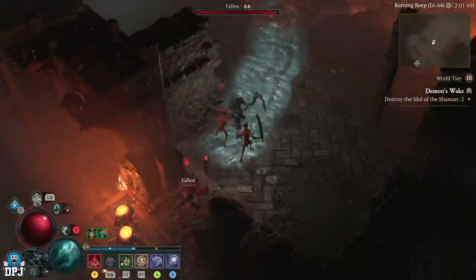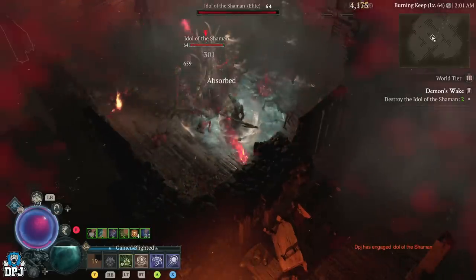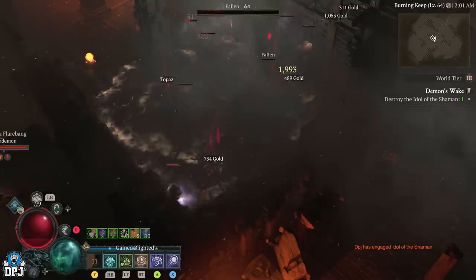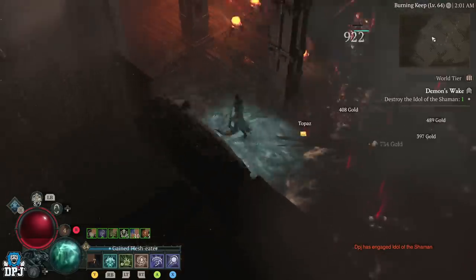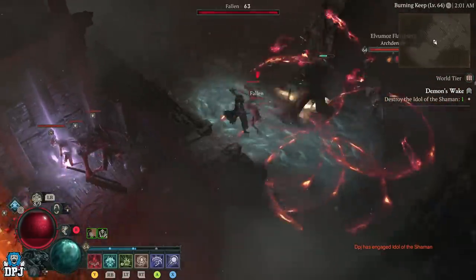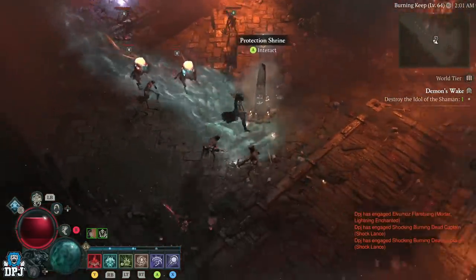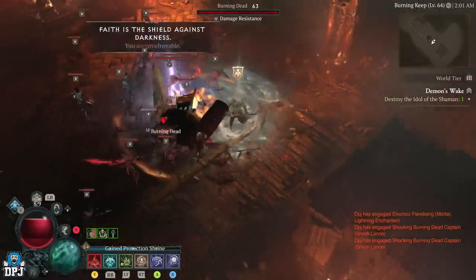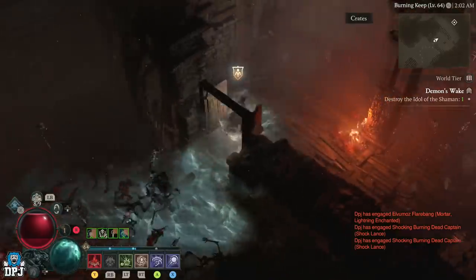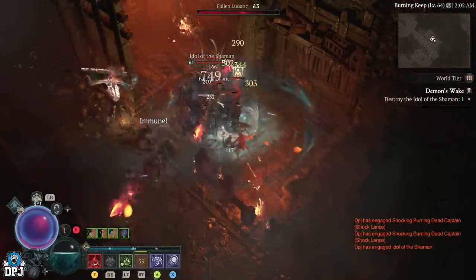Now I always say if you come across an event, do the event. So here we have one of the things we need to take out, and we are just going to destroy it. Now I substitute my other minions because I spent most of my time reviving them - had no use for them. If you are in co-op take all these elites out, they are so easy for you. But if you are playing solo like me, I would run past all these because the best part is the second part. Always do the events. I am just going to run to that second idol right there and take it out.